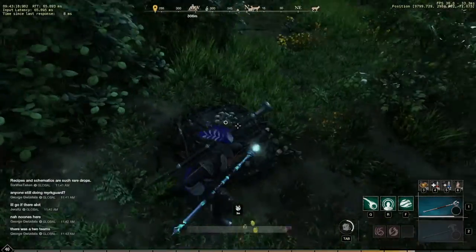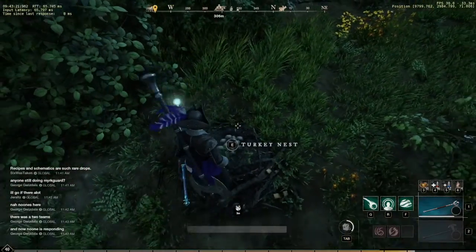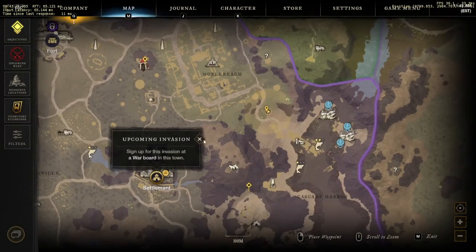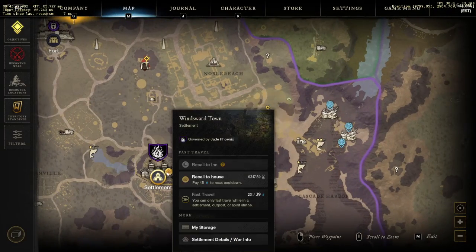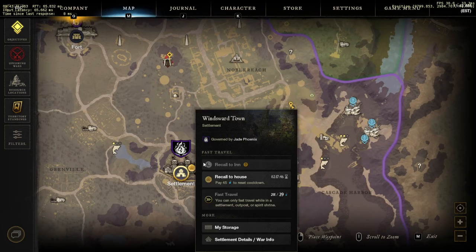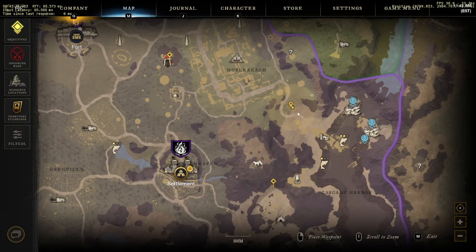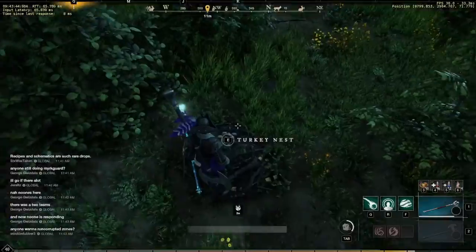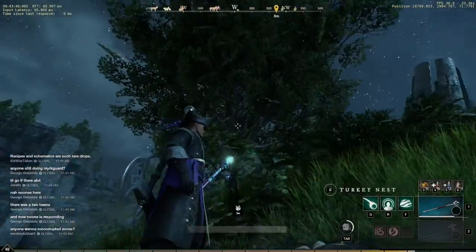Right in front of us, this is what the nests look like. When you gather them they do change their appearance slightly, just like every other material. We are starting our route just northeast of Windsward. Unlike most of my other routes there is no fast travel right next to us, but it's still only maybe a five minute walk from Windsward over to our starting area.